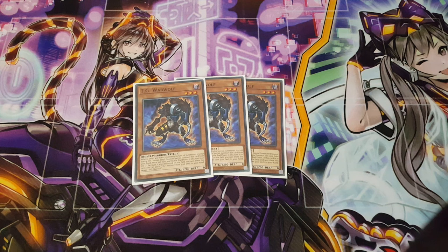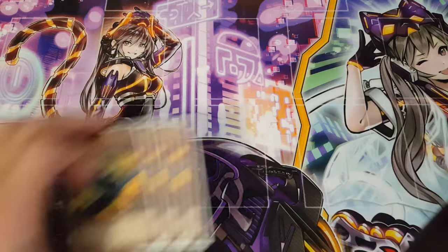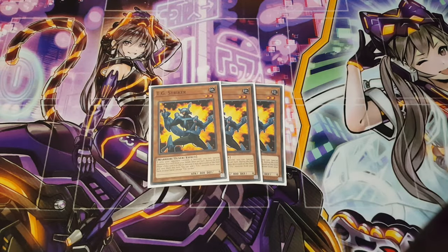Moving back to three copies, we're playing three copies of TG Warwolf. It's a beast-warrior, which makes it incredibly searchable with Fire Formation - Tenki, which is fantastic. It also special summons itself out really easily, so why not play three? Moving on, we're playing three copies of TG Striker. It is a tuner, it special summons itself quite easily — not as easily as Warwolf, but it does a great job starting off your plays.